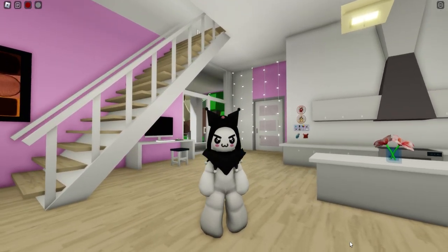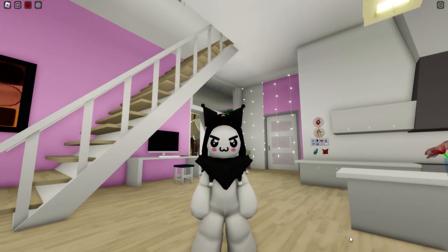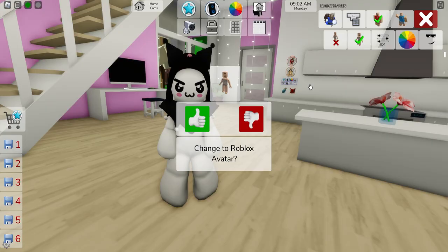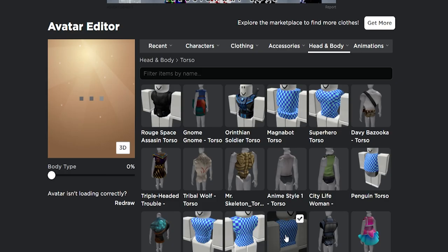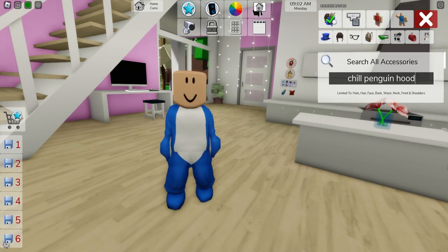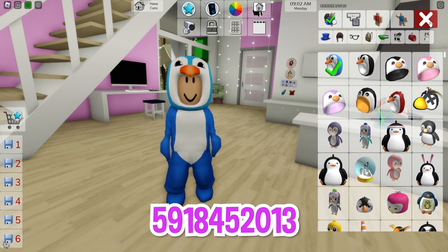And here is our My Melody's rival. Kuromi's personality is often described as sassy and sometimes a bit grumpy, which sets her apart from other Sanrio characters. I think we still have time for one more character. So let's bring back our tiny avatar and look for this blue shark costume, then upload to your avatar and change the torso to this one. Once back to Brookhaven, refresh the figure and then open the accessories box to look for the chill penguin hood, which on Roblox has the code 591-845-2013.